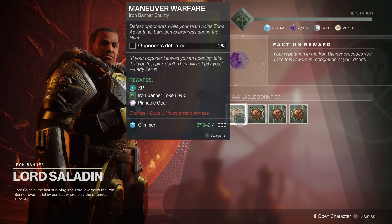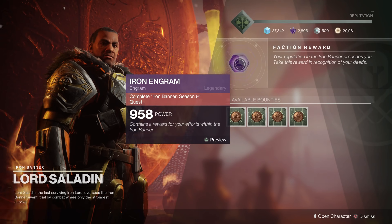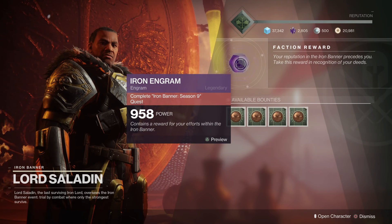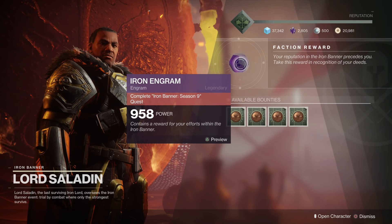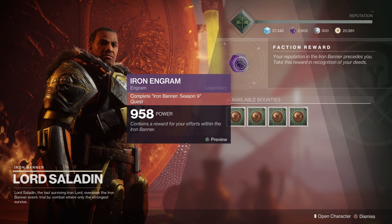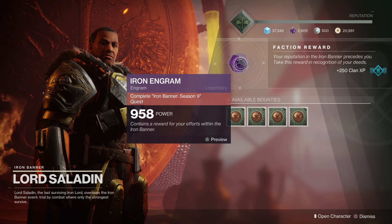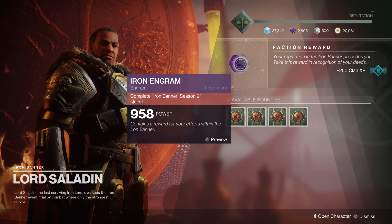And then after you complete the pursuit, you can trade in your engrams and get the different mods and the armor pieces, as well as the weapons. I just wanted to make a quick video to let everybody know how they can get the new Iron Banner armor for Season 9, or Season of the Dawn, for Destiny 2.